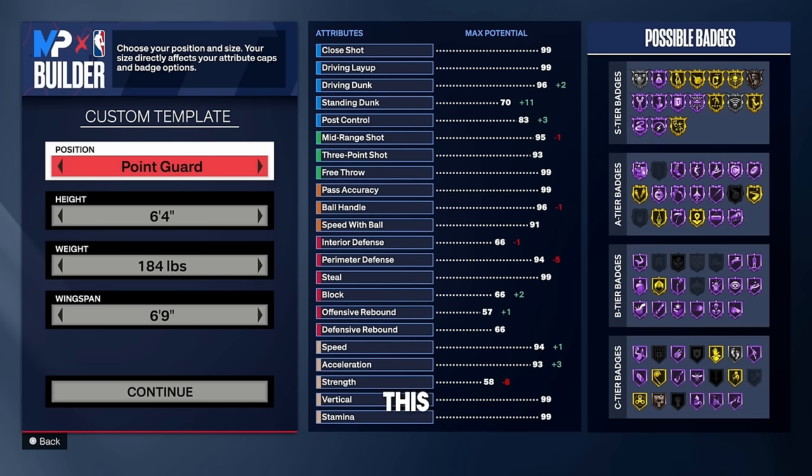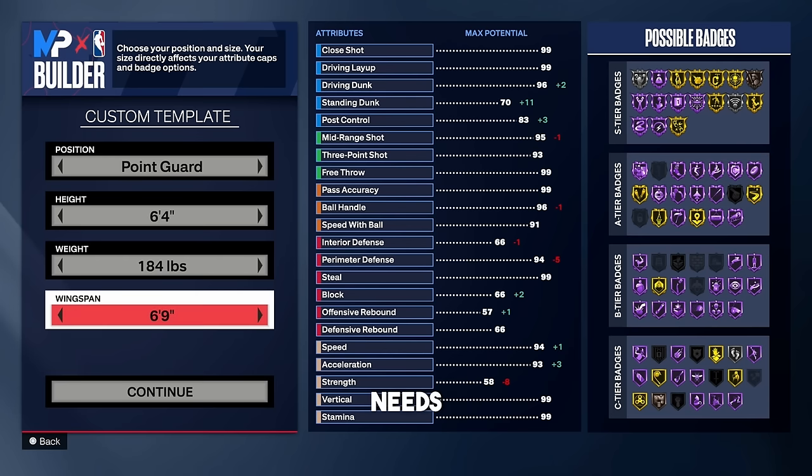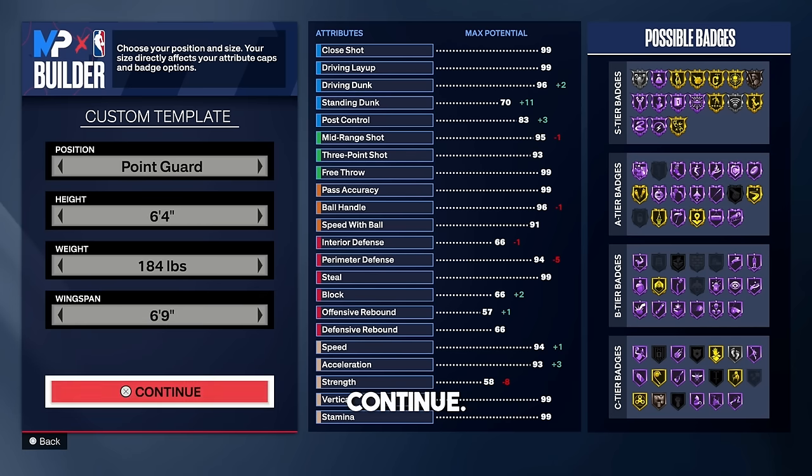I would not recommend taking this to the 1v1 court or the 2v2 — 3v3, Pro-Am, and Rec only. So go point guard, go 6'4", make sure the weight is 184 pounds and the wingspan needs to be 6'9". The reason we're going with a 6'9" wingspan is so we can get that silver limitless range, which is very important.